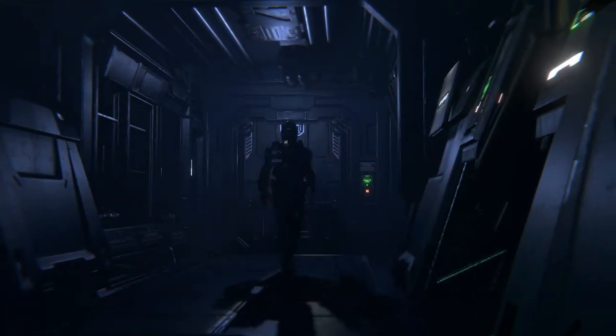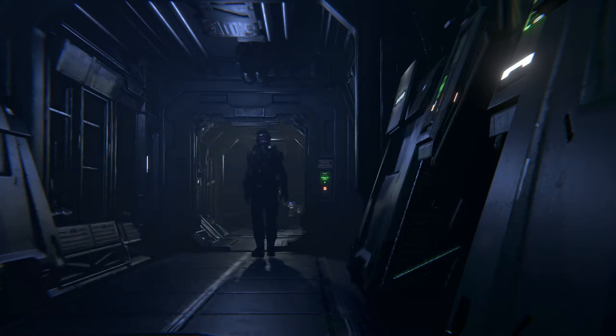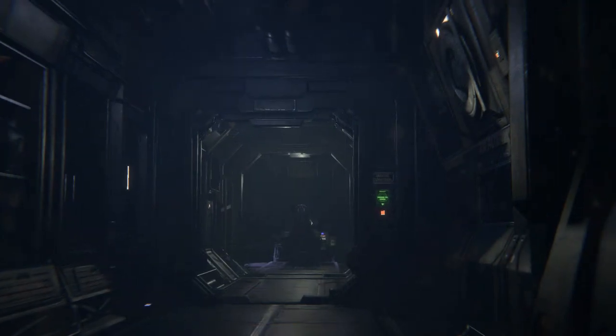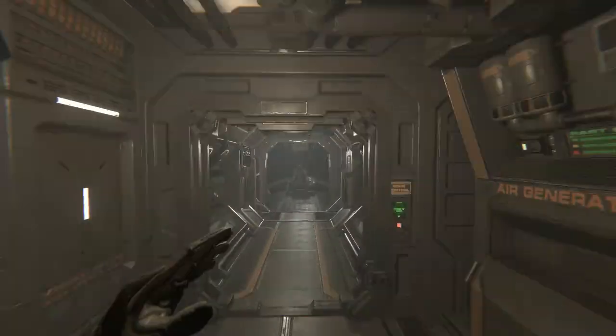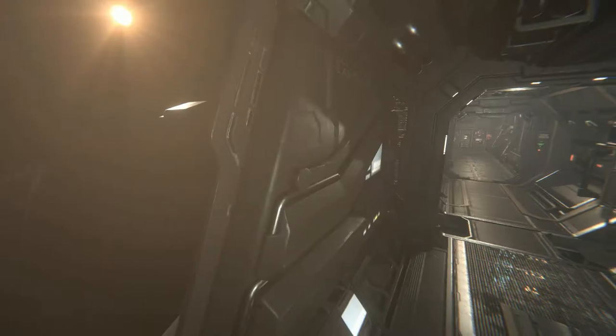To kick off today's list of new features: volumetric lighting. Whichever dev was in charge of developing this deserves a massive round of beers, because it is beautiful — it looks absolutely stunning. You have the option of turning it on or off in the settings. It makes the game look so much more immersive, especially when the lights are off in the ship. I've heard nothing but good things from other people too.